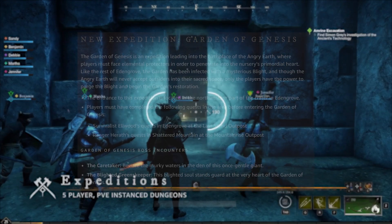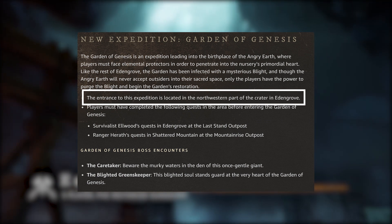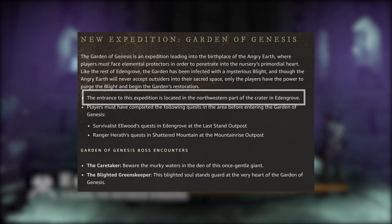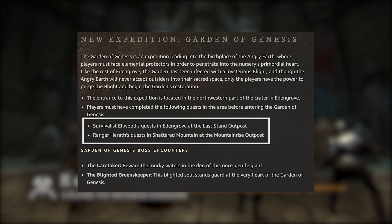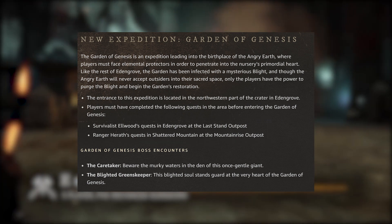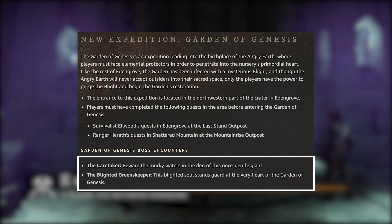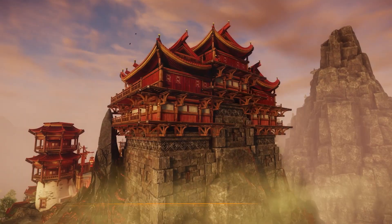We now have information on the newest expedition, Garden of Genesis. The entrance to this expedition is located in the northwestern part of the crater in Eden Grove. Players currently have to complete two quests to enter the Garden of Genesis. Two bosses inside the expedition have also been named: the Caretaker and the Blighted Greenskeeper.